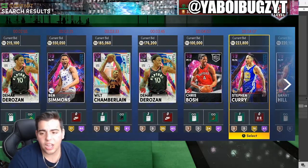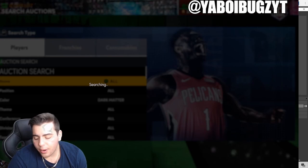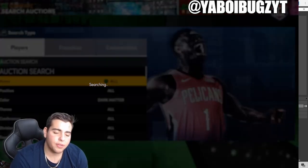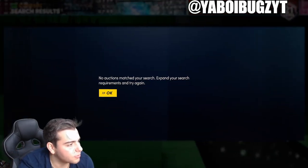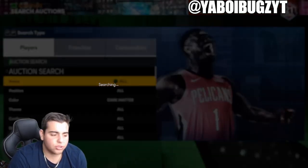Going over the dark matter filter — this is the first snipe filter I'm going to cover. All you got to do is minimum buyout, and that's pretty much it. You just got to get lucky on the minimum buyout. You just got to be very patient. If you're not patient, you're just not going to get anywhere.